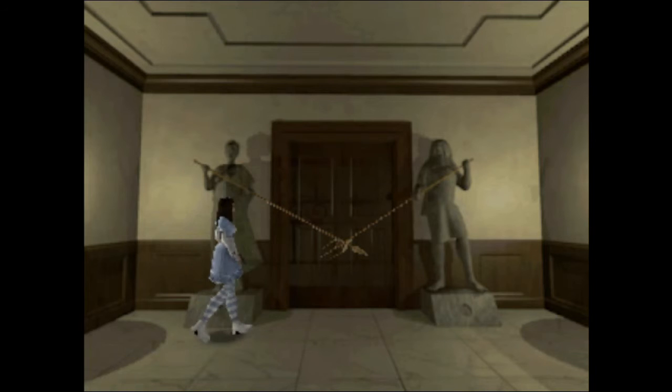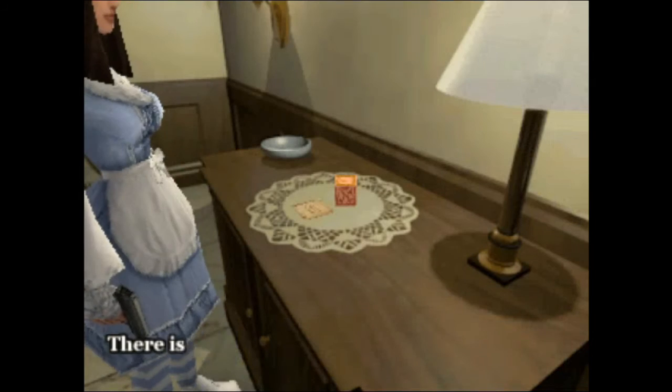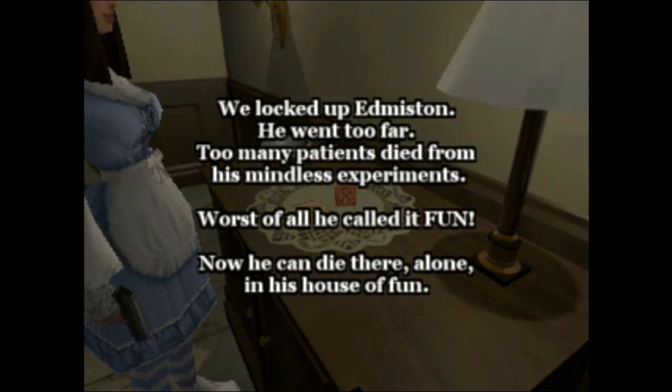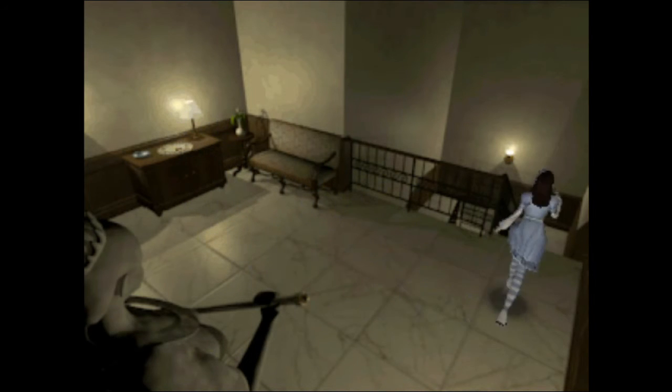Base of the statue — something could fit here but it's not gonna tell me what shape it is. There's a letter block and a note. After reading the note: oh sweet, so we're just guinea pigs to him. I bet he's still running his little experiments. I wonder if that was him downstairs.